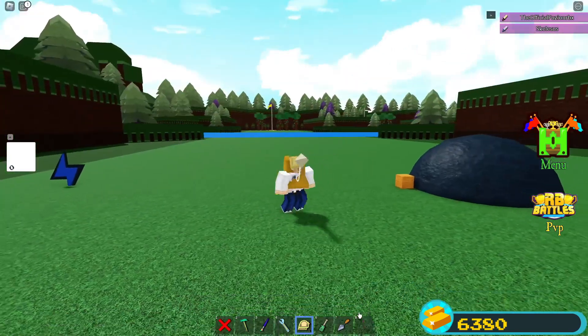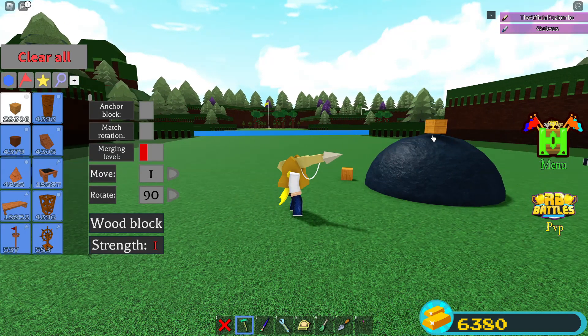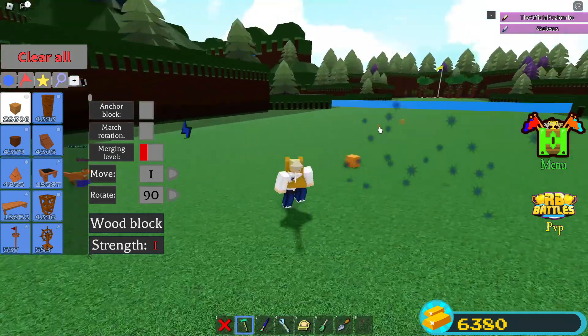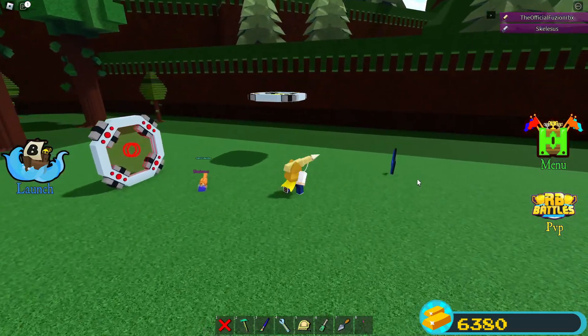The rock respawns — look at this. If I place a block and drag it over the top — boom, it breaks builds! That's actually so sick, and this will keep respawning for an infinite amount of time.